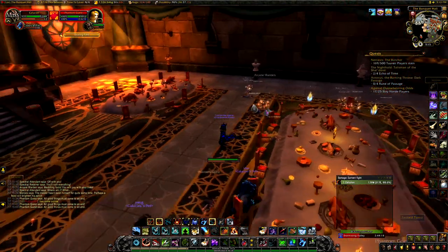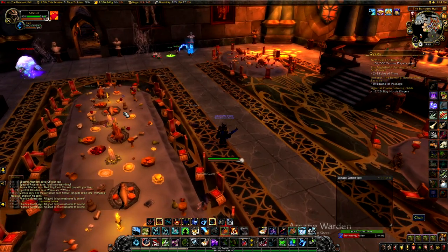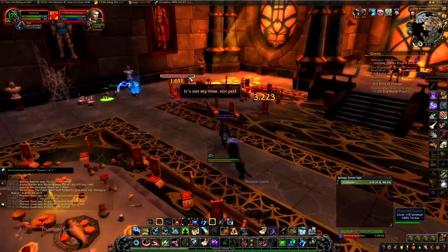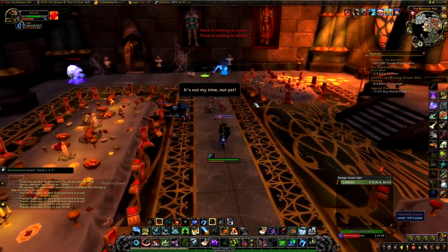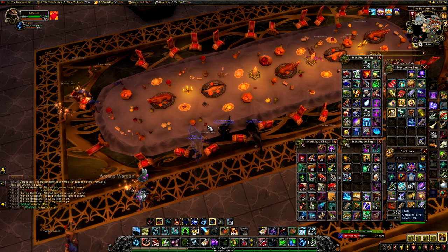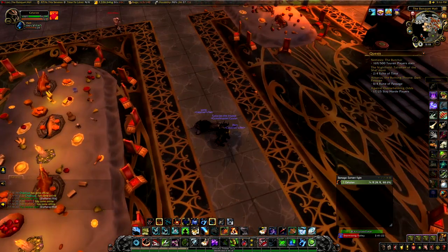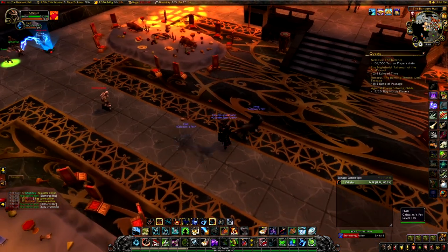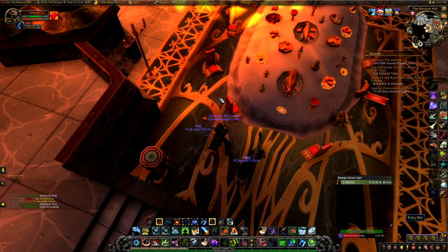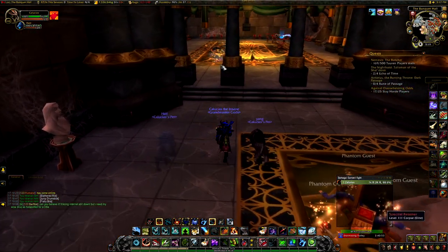The pieces of meat and fish are found on the tables in this area. First, pick up a slathered rib from this table. These items have a five-minute timer in your inventory, so watch what I pick up first before you start. Then pick up a juicy drumstick — it's on the ground right behind that table. And pick up fishy bits, which is in the corner of this table on the ground. Now with these three pieces, we'll run up to the next level.